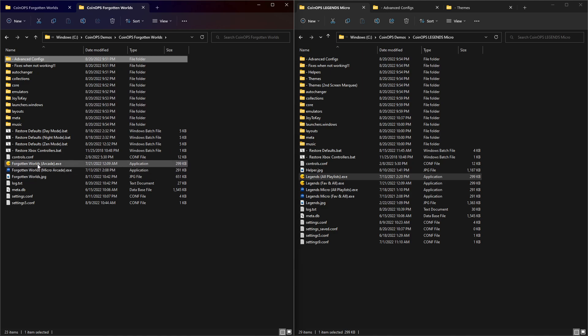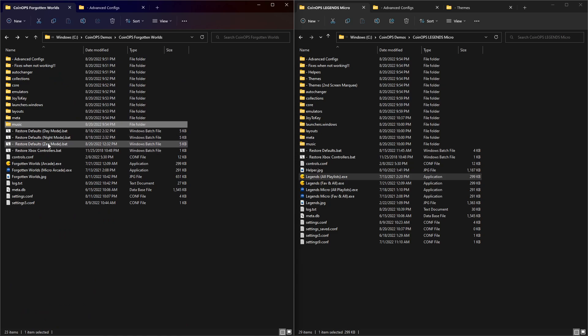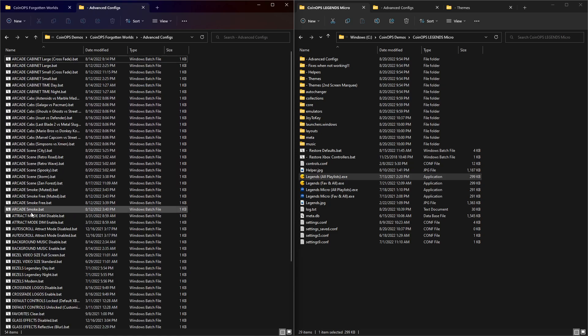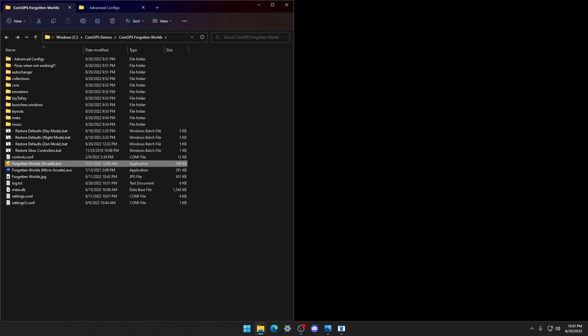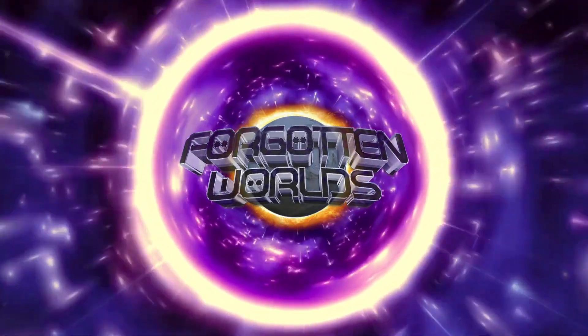So with that I'm going to start off here in Forgotten Worlds, and then you can see how it becomes part of a theme or two for Legends Micro and how this all works. Let's go into Forgotten Worlds arcade — there's also a micro, a smaller playlist, but I'm going to go to the full. Looking here you've got day mode, night mode, and zen mode. Before I fire it off, it is in day mode by default. Modes are different than just the toggles — the modes here are more than just the toggles in advanced configs. These are doing individual settings; modes are more of a group of settings put together to make it appear in a certain way.